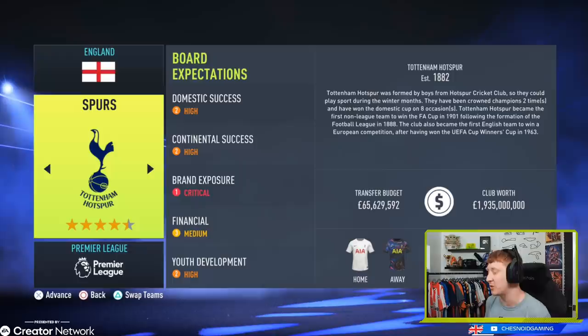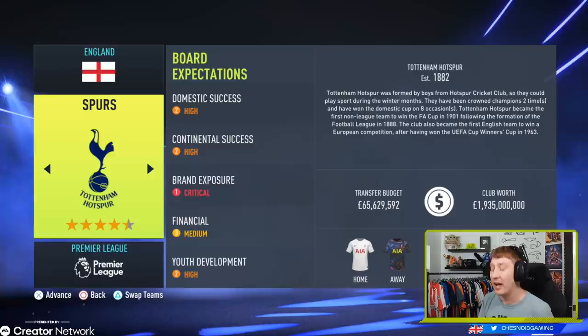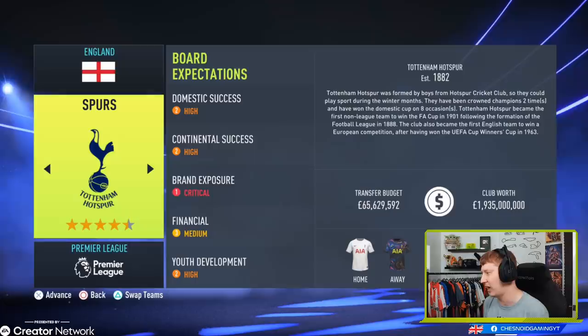Spurs — love that away kit, absolutely gorgeous. £65.6 million. The expectation at Tottenham Hotspur is high for domestic and continental success. Tottenham are in the Europa Conference League, the brand new European competition in FIFA and real life this year — it is in the game, and Spurs and Roma are the two main favourites. Make sure you win that competition and get yourself into at least the Europa League. You're also going to want to try for top four, and you've got some money to improve the squad. Daniel Levy doesn't splash out a lot, but you've also managed to keep hold of Harry Kane.